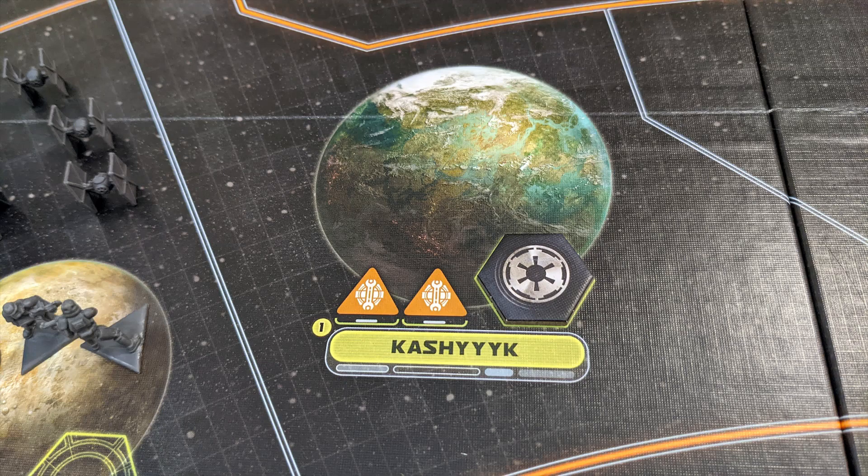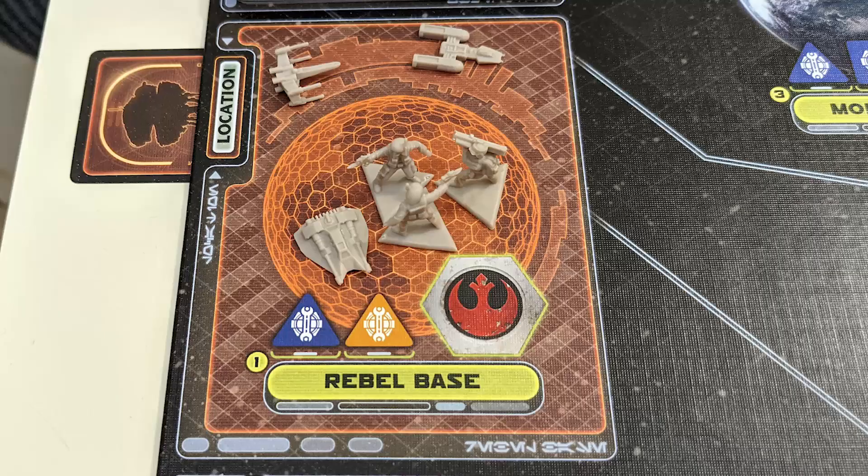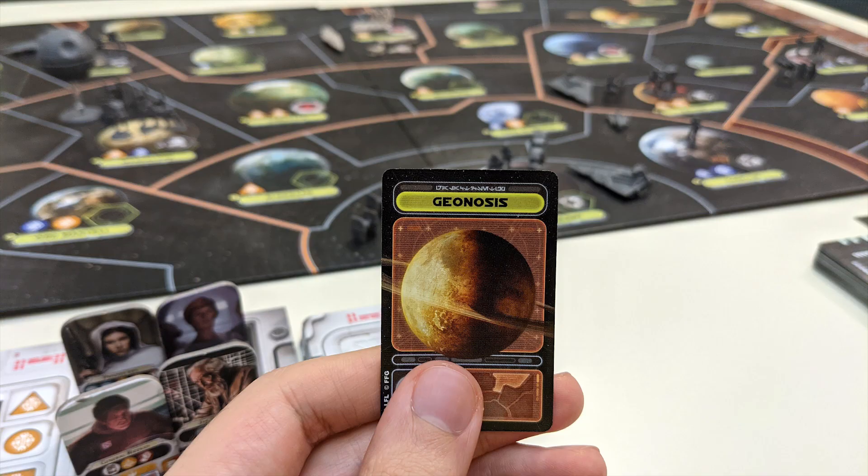Populous planets can be neutral, loyal to one side or the other, or subjugated by the Empire. If a player gains loyalty in a system that is already loyal to the other side, then that token is removed instead, and they'll have to gain loyalty there again in order to add their own. This space represents the hidden rebel base — it technically belongs to one of the board's systems, but which one is known only to the rebel player.